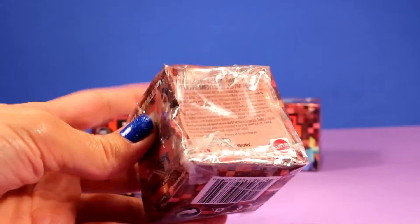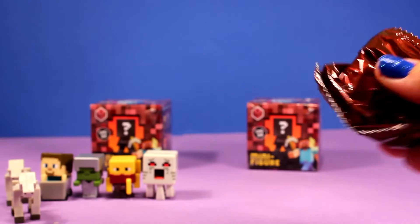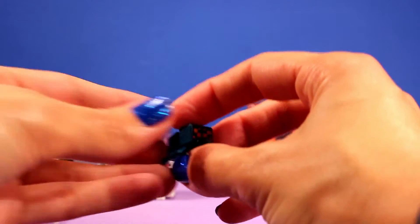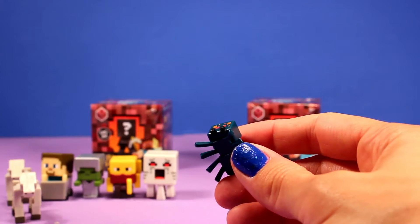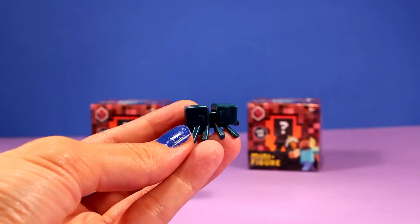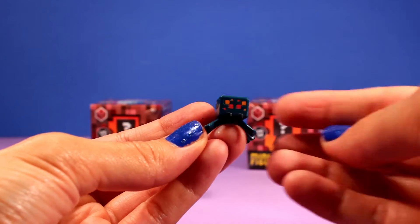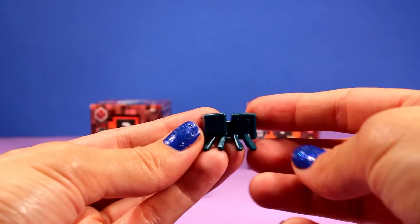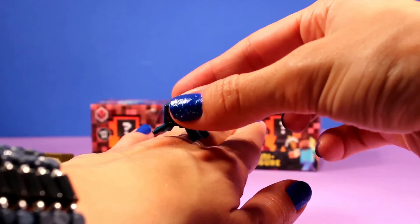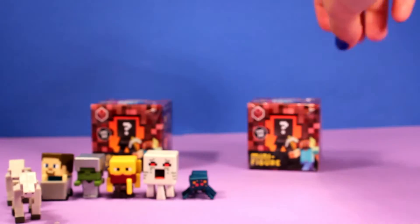Let's see if I can pull this open. Oh, we got another one — I was about to say this is squid, but this is definitely not squid. This is cave spider, that's what this one is. Out of all the boxes we got so far, we've only had one repeat. So this is cave spider from all the different sides — eight eyes over here, eight legs. I don't know about you guys, but I don't like spiders. So if I saw a spider like this coming at me, oh my gosh, I would be crying!